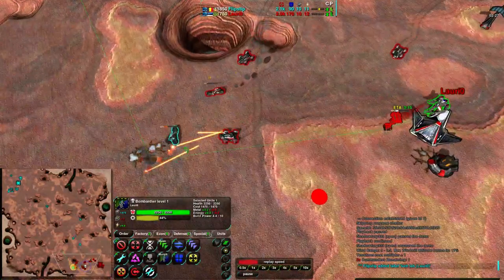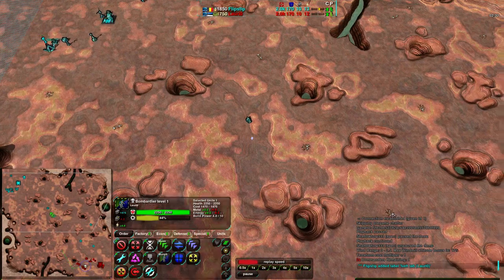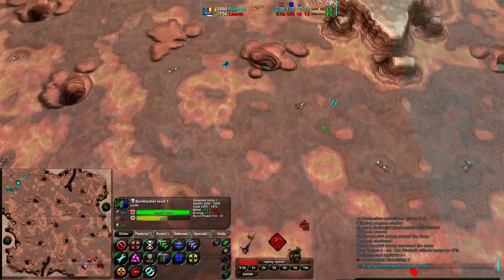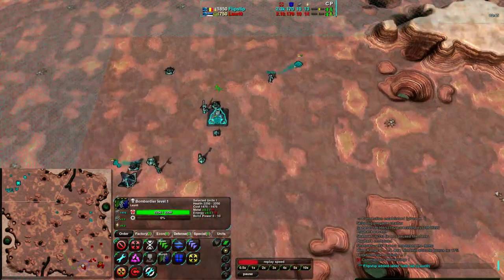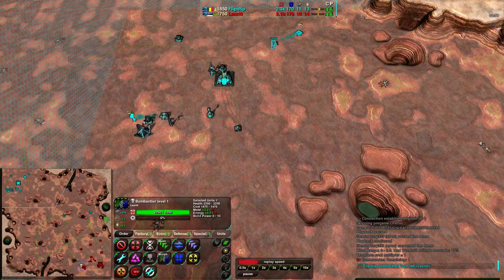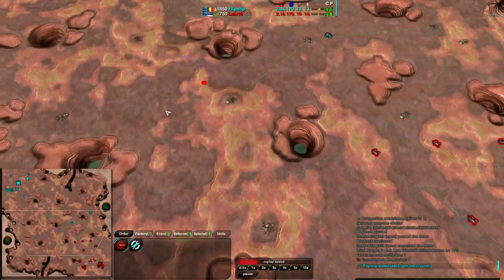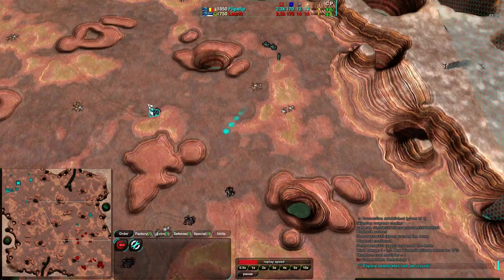It looks like Flipstep is doing exactly that — granted it's with a dart, but it's still something to worry about. L'oreo focused probably a bit too much on defense. He should be moving forward and trying to make sure he has enough units forward to get map control and also harass Flipstep a bit. At this point there isn't any defense on this metal extractor, and the Lotus on the other one will be taken care of by the Slashers without issue. He is starting to move forward with these Scorchers — and it's not Slashers, it's Scorchers. Slashers are being pulled by Flipstep in order to deal with L'oreo's incoming forces.